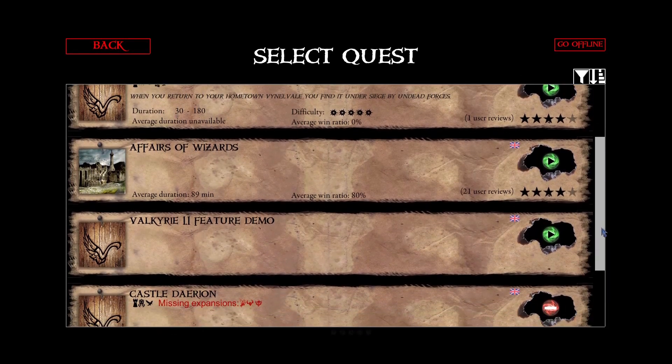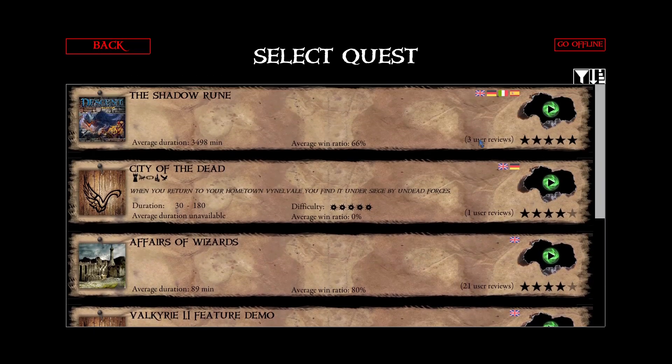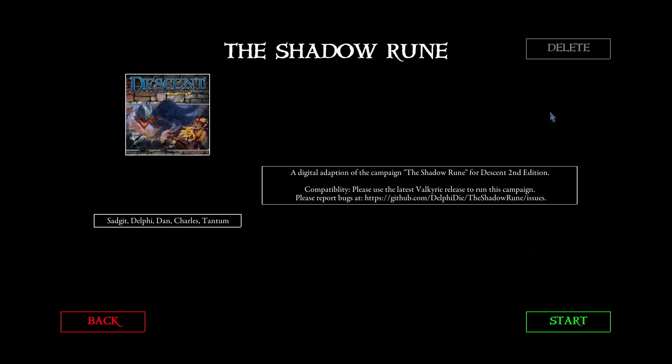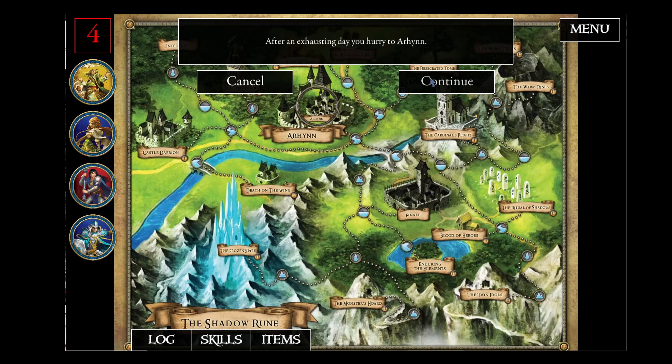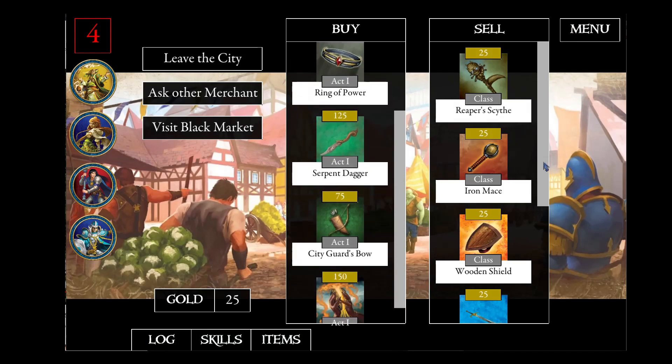Currently there's only a small set of custom missions for Descent in Valkyrie, but in addition to the normal Skirmish missions, the complete Shadow Rune campaign has been implemented by the community. I don't think Fantasy Flight is ever going to release any of the official board game campaigns, but using Valkyrie you can at least play the first one.